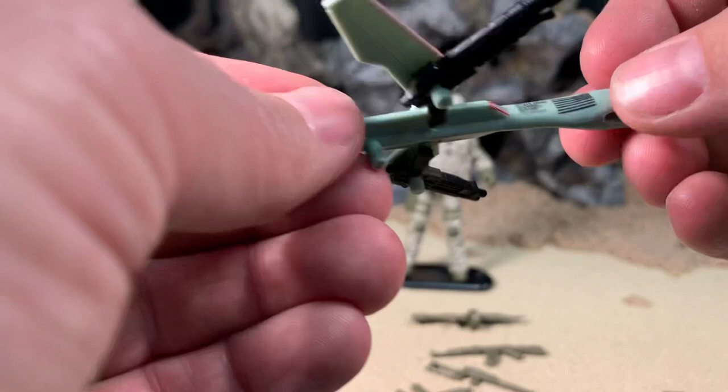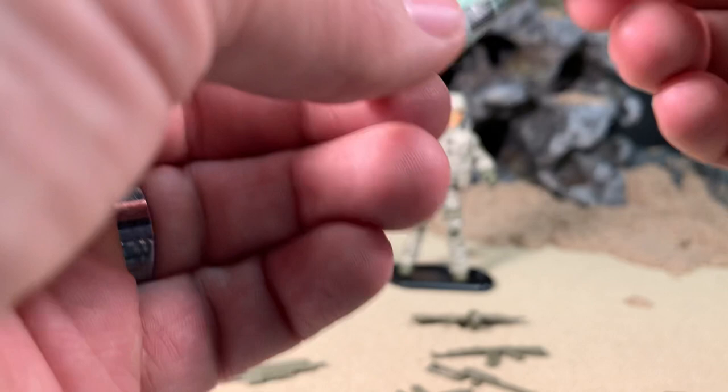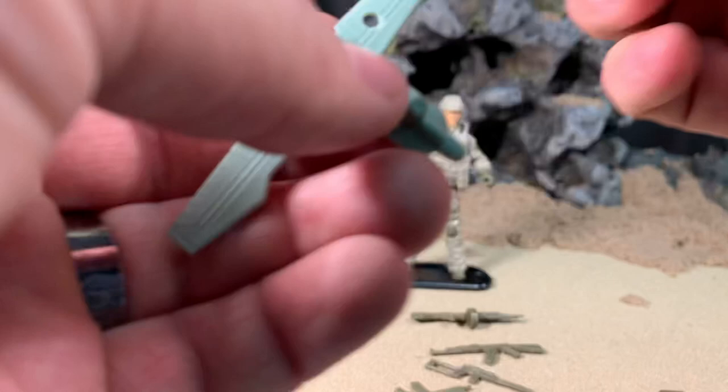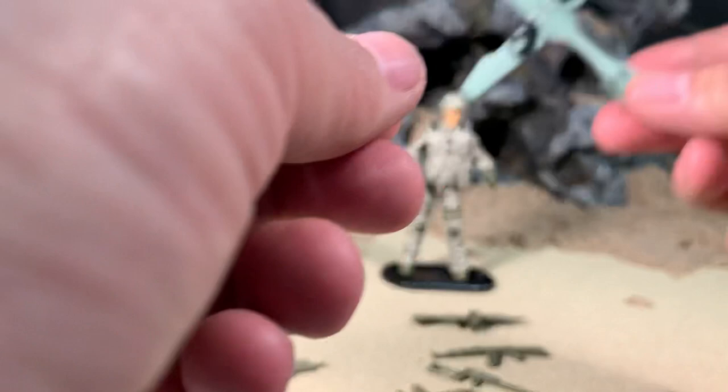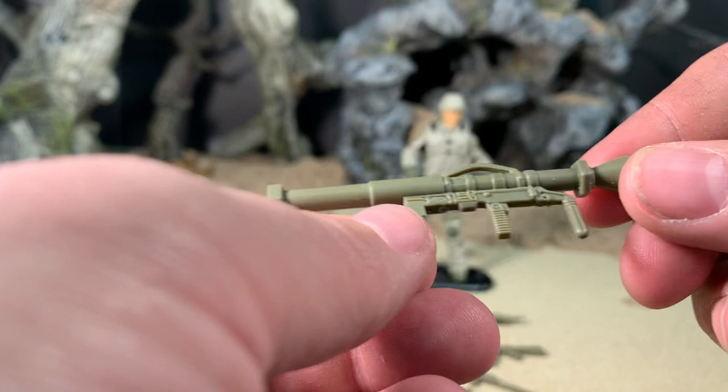It is a nice touch that the stars always come before the stripes because these colors never run. All in all, very nice piece — I do really like this thing. And as with the Data Viper, you can pop these guns off. They have handles so they can be used as standalone pistols, which is still very cool. It also has a peg here so you can wear this on his back for storage. And since he doesn't actually come with a backpack, nothing's stopping you from doing that.